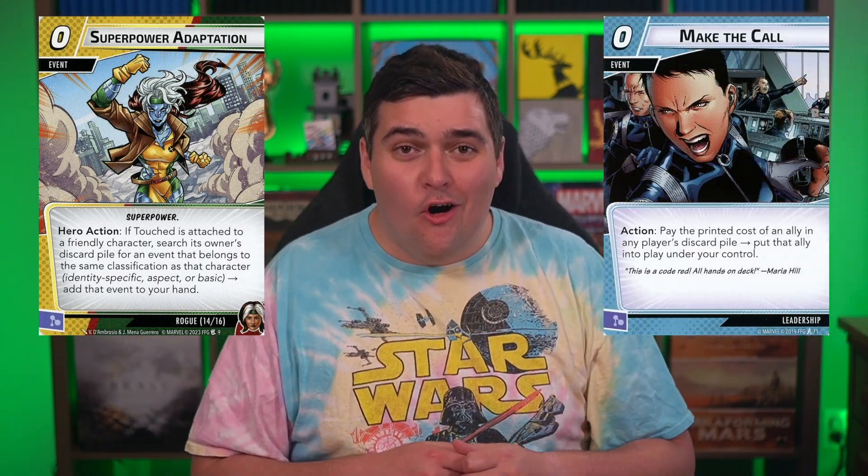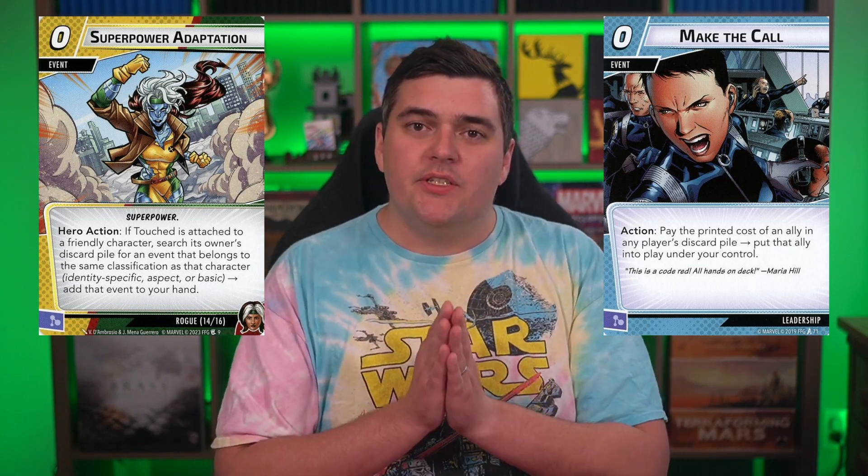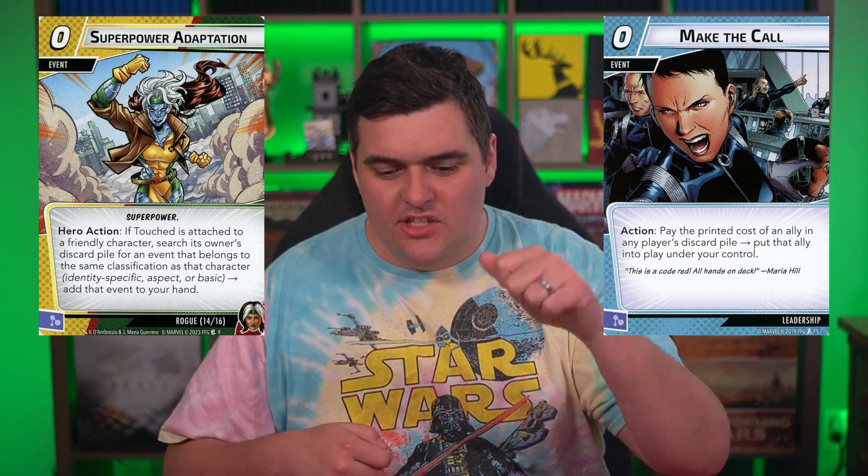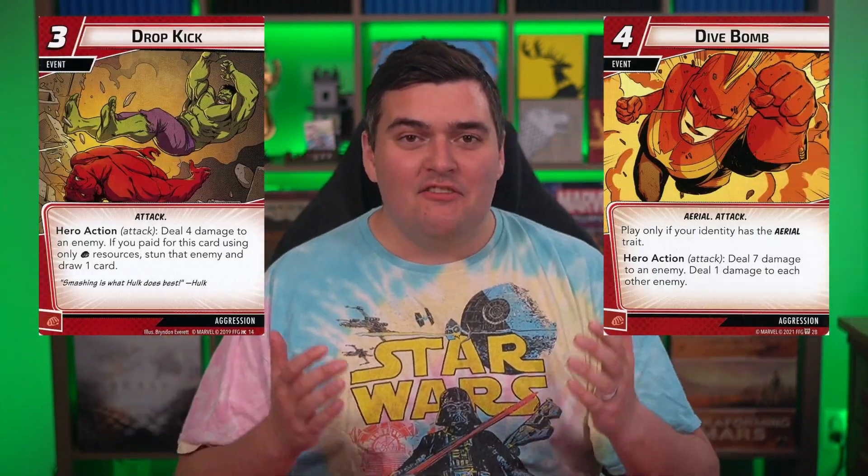We've got three copies of Superpower Adaptation and this gets even more insane. This allows you to go into your discard pile — or your teammates' in multiplayer — and fish out an event that matches the aspect or basic aspect, or if Gambit is on the table, pull out one of Rogue's cards from her discard pile. This means you can really easily build around specific events and continuously recur them, effectively having three more copies in your discard pile. It could be Make the Call, Strength in Numbers, Dropkick, Dive Bomb — any of them. They're insane.